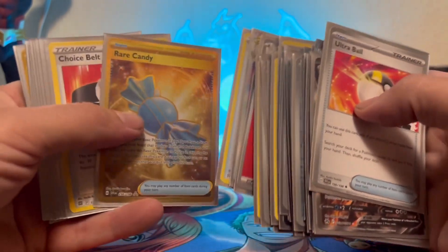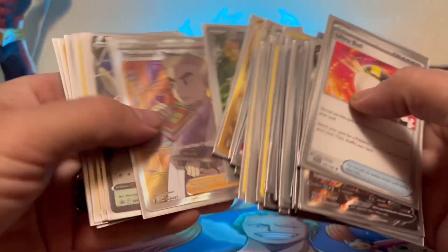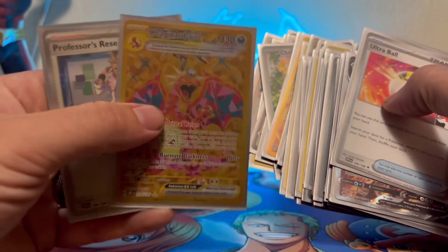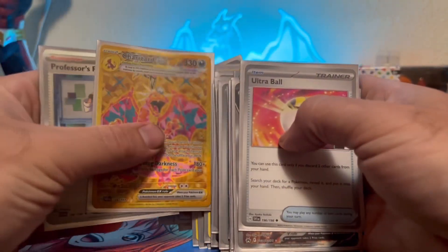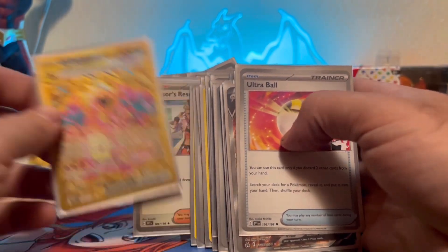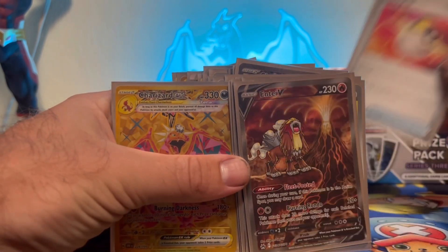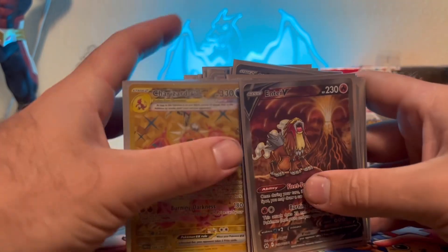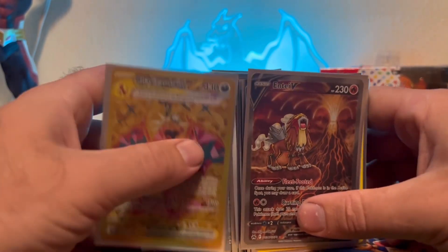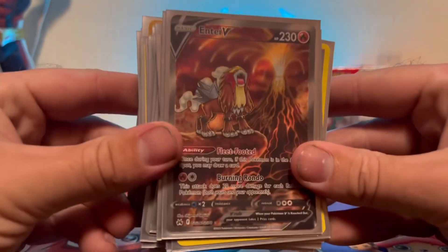Let's show you my gold rare candy — I did include it! And my boy Charizard EX! You can probably find this deck list most places; it's a pretty standard list. The only thing that I'm missing is the Ionas and the Battle VIP Passes.